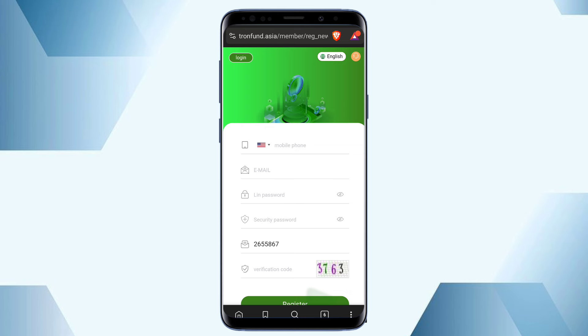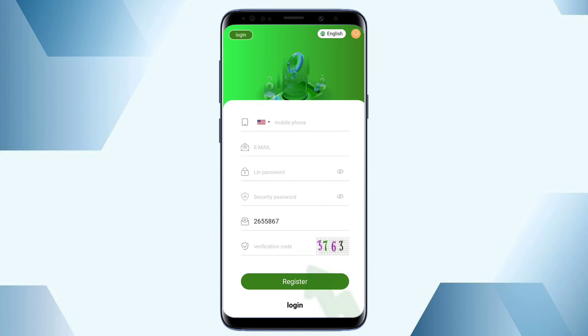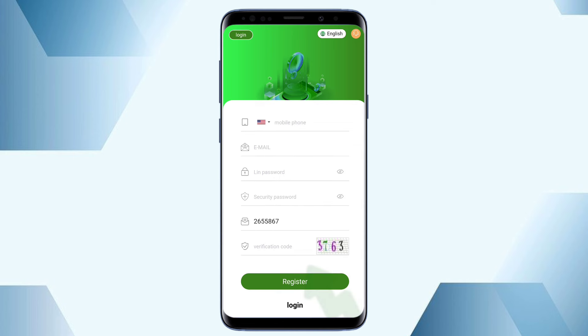Simply click the link and you will be redirected to the registration page. Here you fill in your mobile number, email address, and password, then enter a security password, fill in the verification code shown on screen, and click the register button. This way you can easily complete the registration, and after registration I will show you the next step for starting your earning.